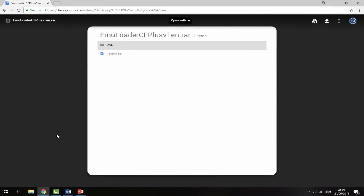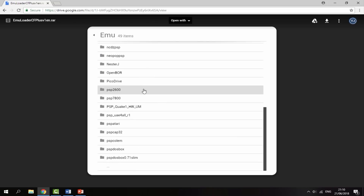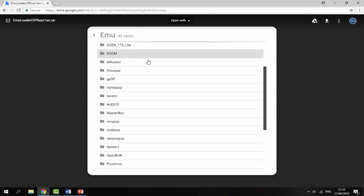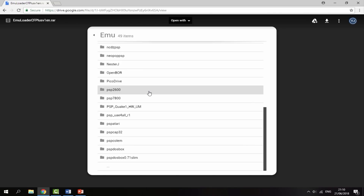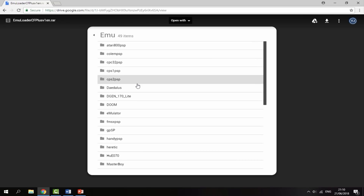Once you're on your PC, I'll leave a link to this software in the description. It's called EmuLoader CF Plus — this is the latest version. Before you download it, check it out on Google Drive. Go into the PSP folder, then the Game folder, then inside Emu Pack, then inside Emu — these are all of the emulators in this one package. You can run Doom, Capcom Play System, Master Boy, Atari, N64 emulators, and tons more.